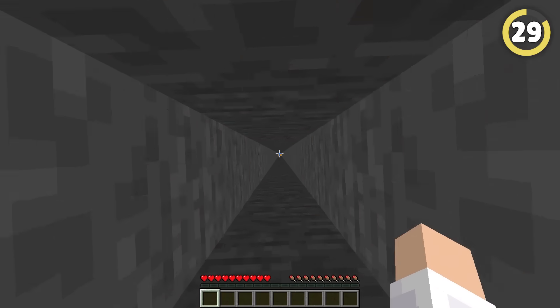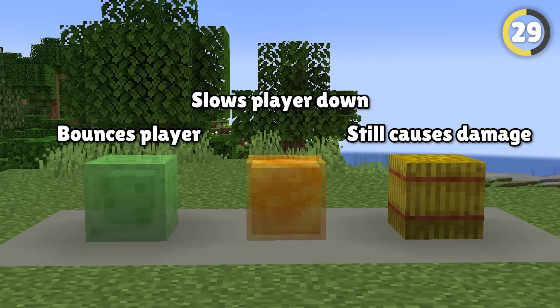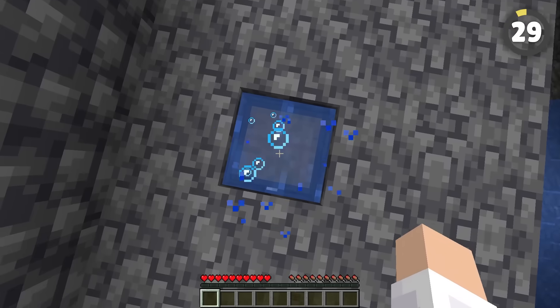Slime blocks, honey blocks, and hay bales can all be used to reduce fall damage when using a drop chute, but they all have drawbacks. Instead, put a waterlogged chest at the bottom — you won't take any fall damage, you don't bounce, and it doesn't slow you down.